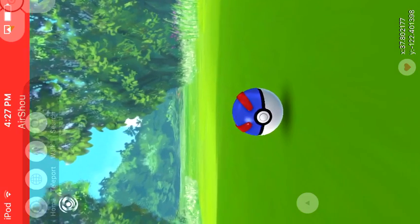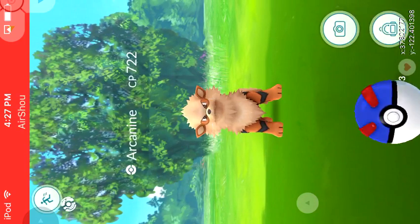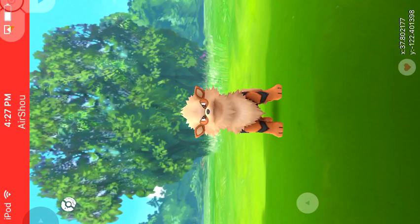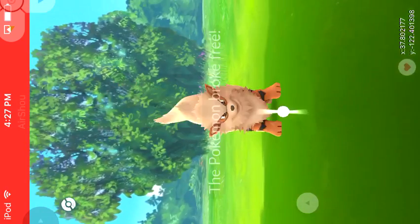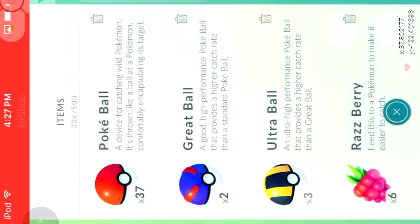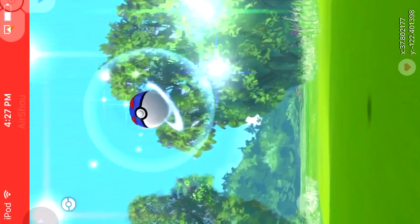Let's catch this Arcanine. One, two — he pops out but he should not run away. If you did this wrong then it would probably run away; if you did it correct then it would not run away. That's what a lot of my friends' mistakes are — like Jelly Belly Boy — that's a common mistake.